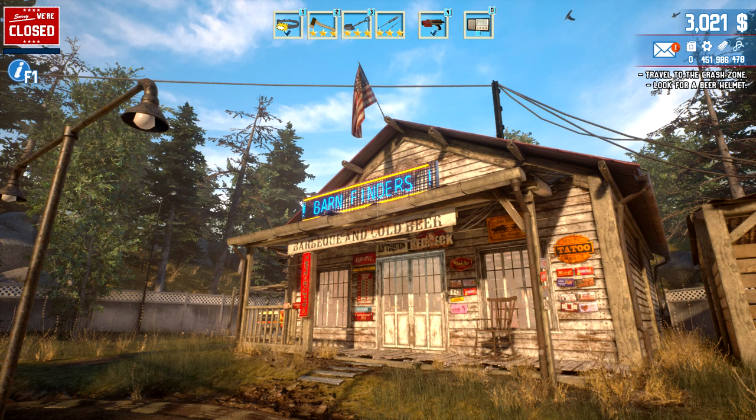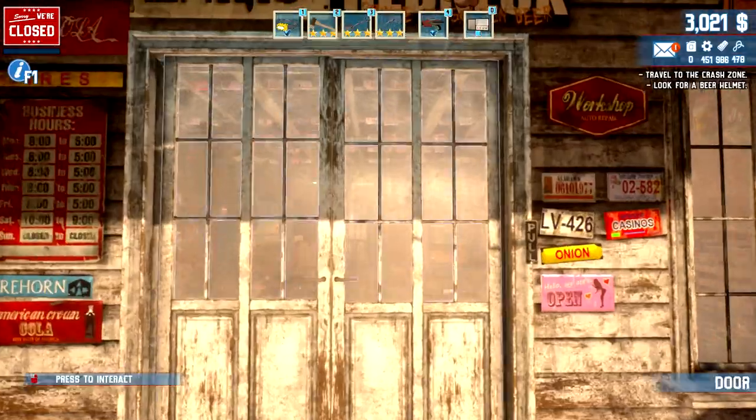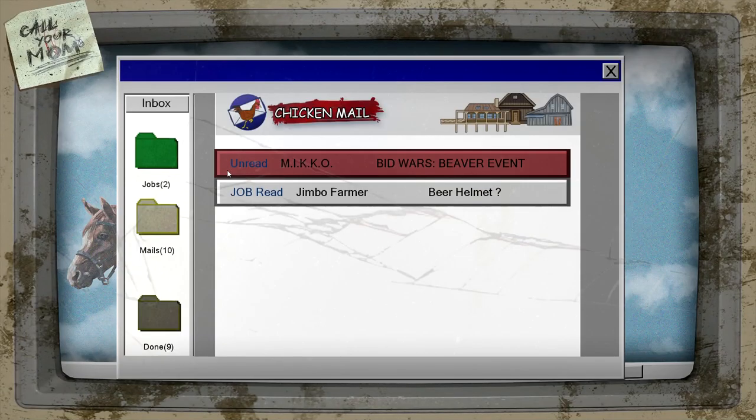Thank you so much for joining me - this is Game Edge. We are back in Barn Finders where we spent a lot of money. We started off with $7,218 bucks, I think it was. We're going to find how much money we made today, plus we're going to be heading out and hopefully do some stuff - we'll see what we can do today.